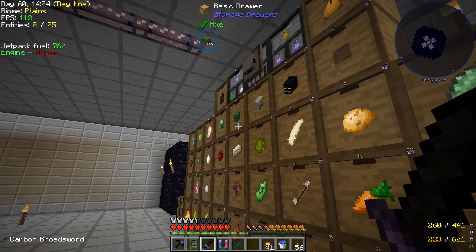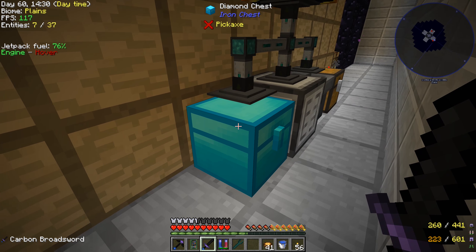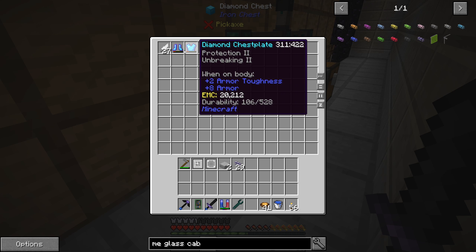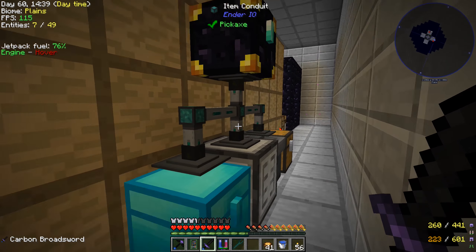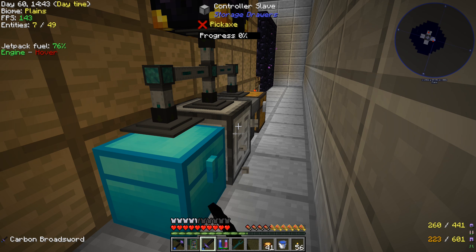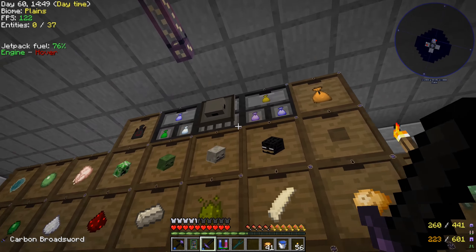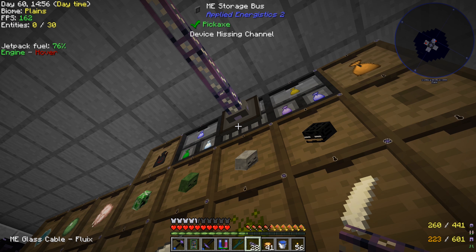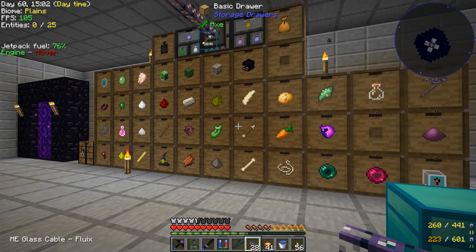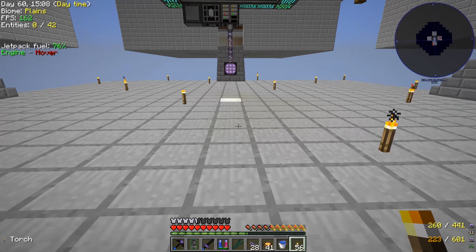I had everything set up but items kept going into the chest - even diamond armor showed up. Apparently everything was going there because you need a drawer controller, not a drawer slave, for the whole multiblock structure to work. As soon as I put the controller back up, things worked correctly. Now the storage bus links to our network and we can see everything in the drawers on our Applied Energistics system.